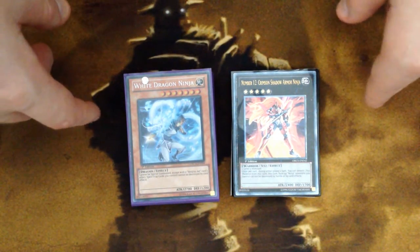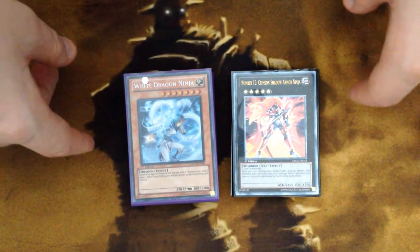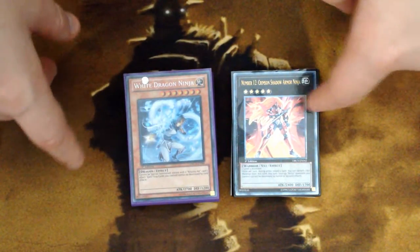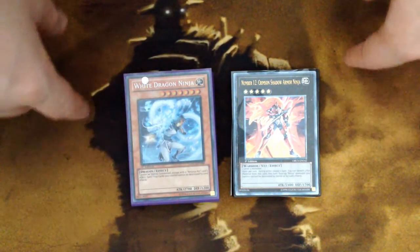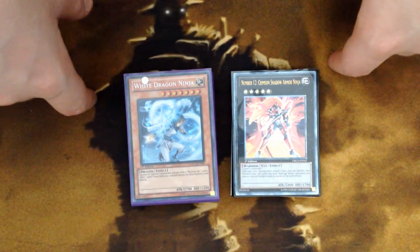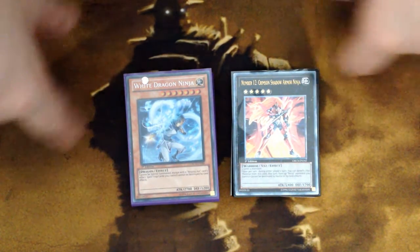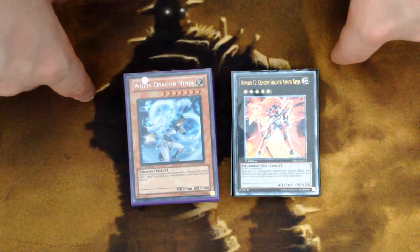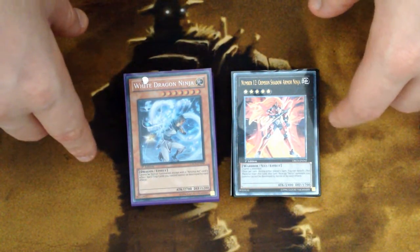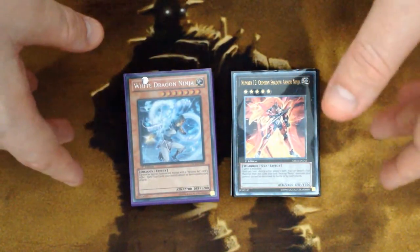I'm going to go through this deck profile a little differently than I have before. I'll run through the actual profile and the cards fairly quickly, then go back and have an explanation segment after that. A lot of people are impatient and just want to see ratios, so I'll run through the deck, show you all the ratios, and save the full explanations for after the deck profile. Without further delay, here we go.